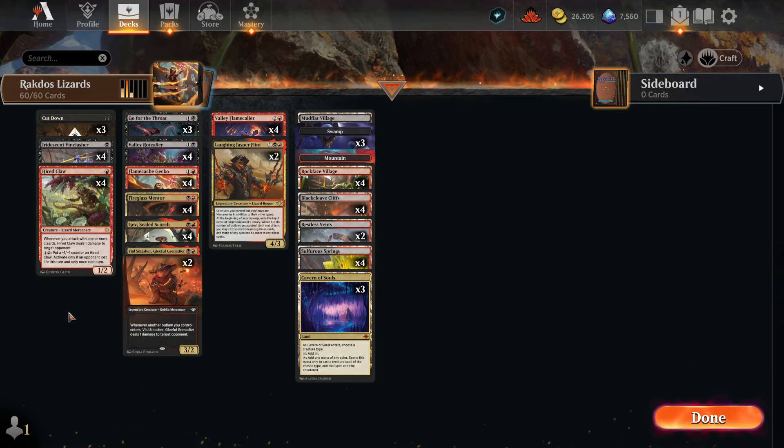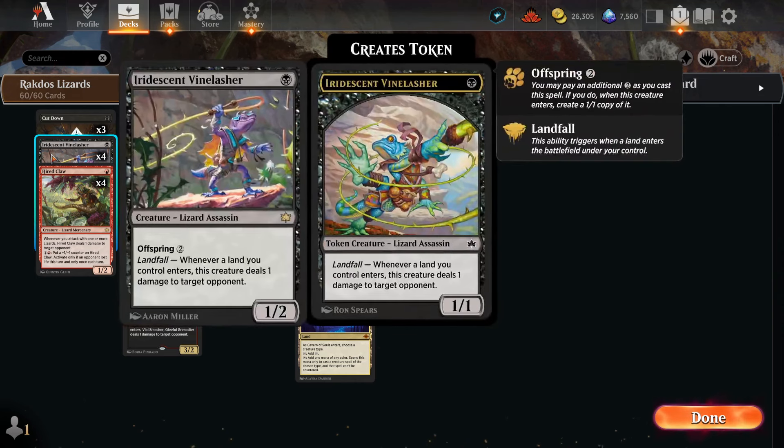The first deck I want to try is the Lizards. There are some freaking crazy lizards in the set. We got Iridescent Vinelasher — this is a one mana 1/2, which already that stat is not bad. Whenever a land you control enters the battlefield, this creature deals one damage to your opponent. Just lands start dealing damage? That's insane. In addition to that we also have Offspring, so if we pay three mana instead of one mana this becomes two of the same cards — two Iridescent Vinelashers, but the second one is a copy and it's only a 1/1. That means every time we play a land it deals two damage to our opponent. That's sick.